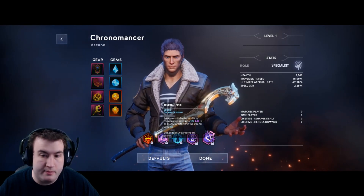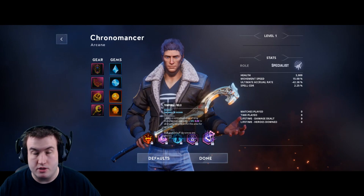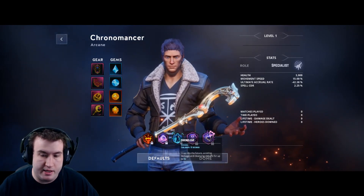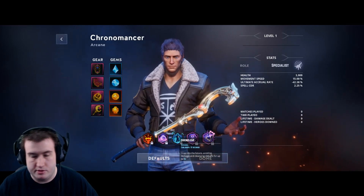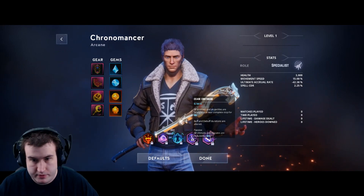Buff and debuff durations are altered by Temporal Field. Chrono Leap lets you leap into the future, avoiding damage and cleansing debuffs for up to five seconds — basically it puts you in a shell and you become immune to everything for a set period of time. Your ultimate, Cease Continuum, brings all enemies and projectiles to a near complete stop for 20 seconds.